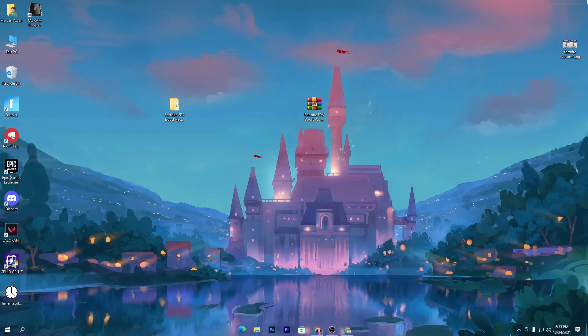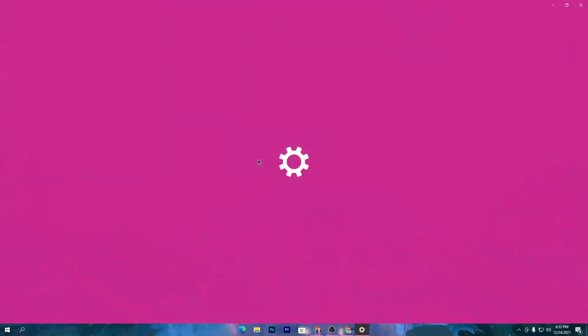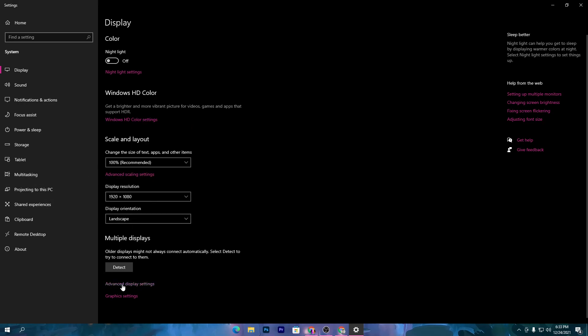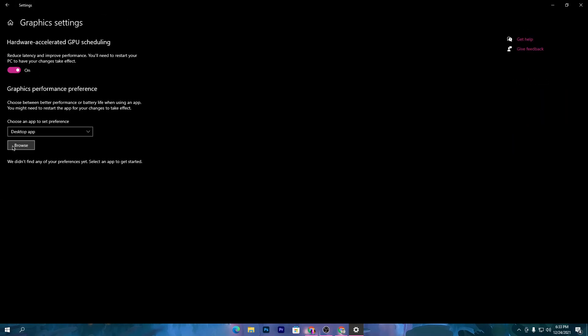There are also some Windows settings to increase GPU performance. Right-click, go to Display Settings, and make sure you always use the recommended resolution for your monitor — this gives better, sharper image quality and better performance. I'm using a custom resolution for this video. Once you select the display resolution, go to the Graphics Settings option.